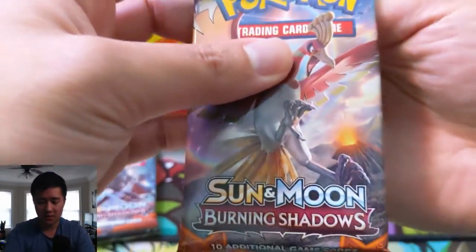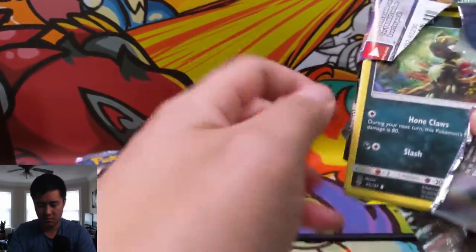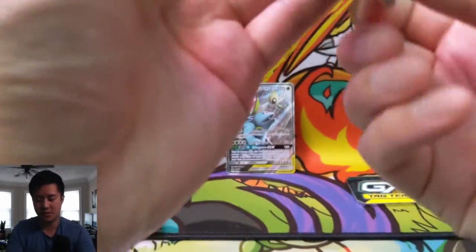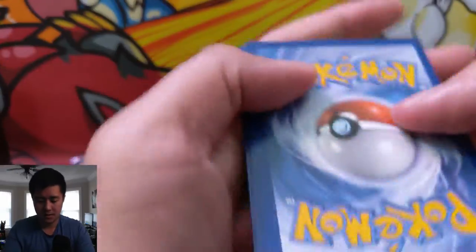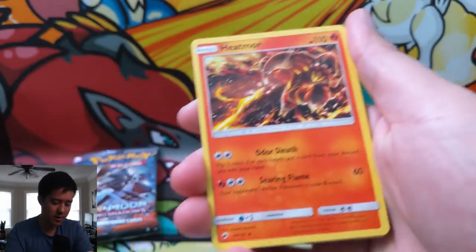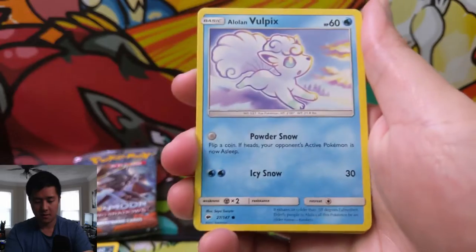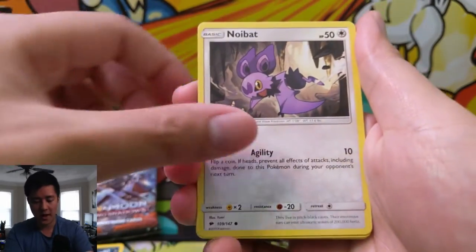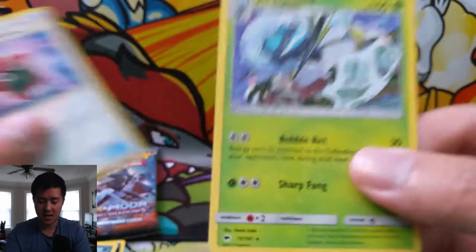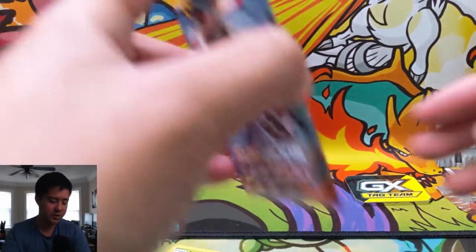Going back in time a bit to Burning Shadows — we know what we're looking for. If you do pull one of these code cards let me know what you get. We have Heat More, Weakness Policy, Potown, Sneasel, Alolan Vulpix, Noibat, Alolan Grimer, Rotom Dex, and a Araquanid.